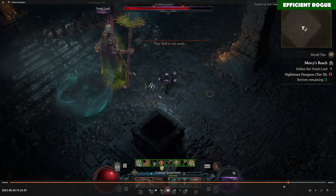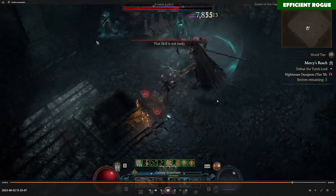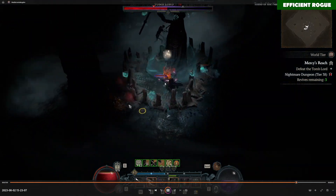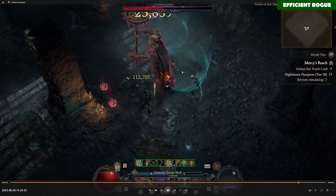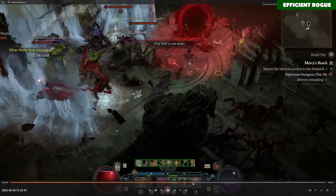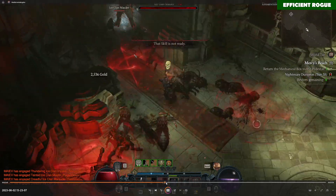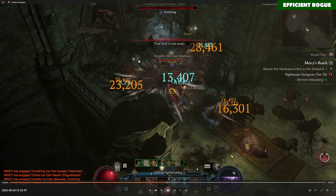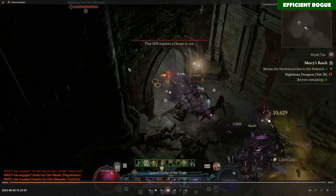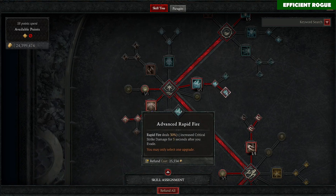Sometimes you use Rapid Fire — for example, when fighting a boss I use only Rapid Fire because it deals two or three times more damage than Flurry on single targets. Also if there's one elite on its own, I can use Rapid Fire for much more DPS. That's why we have Rapid Fire — just use it on single targets and bosses.